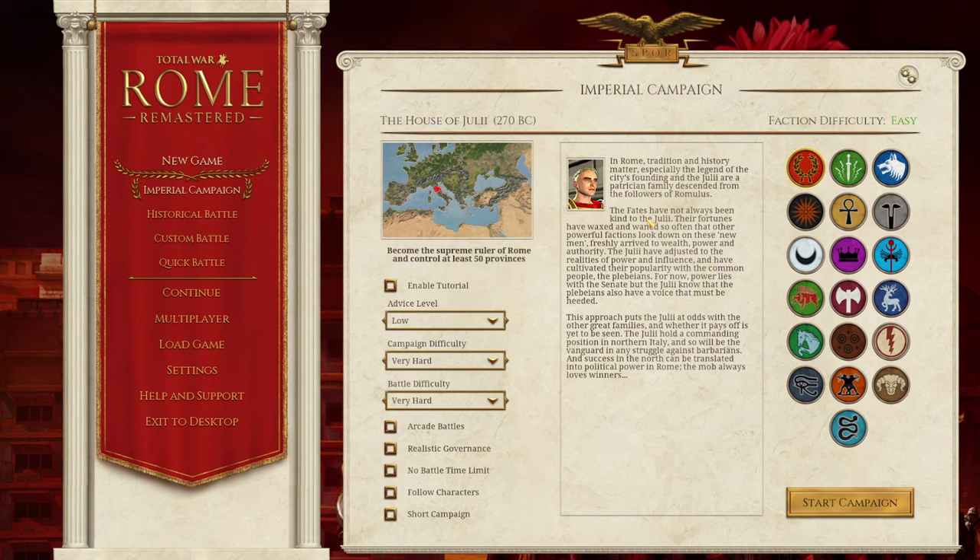Hi guys, welcome back to another Red Dog Top Five Rating video where today we are ranking the top five easiest factions to start in Rome Total War Remastered. If you are a brand new player or an inexperienced player, please choose one of these factions to start with. We will even have a little bonus mention of a faction right at the start.